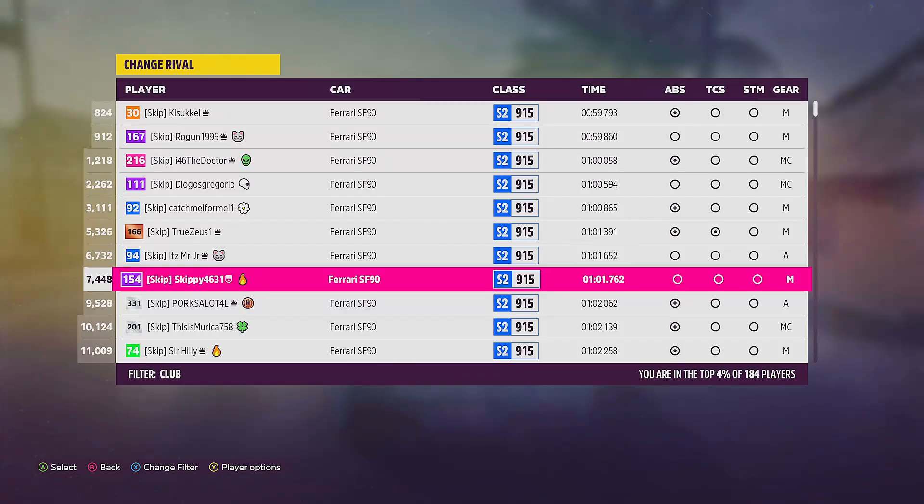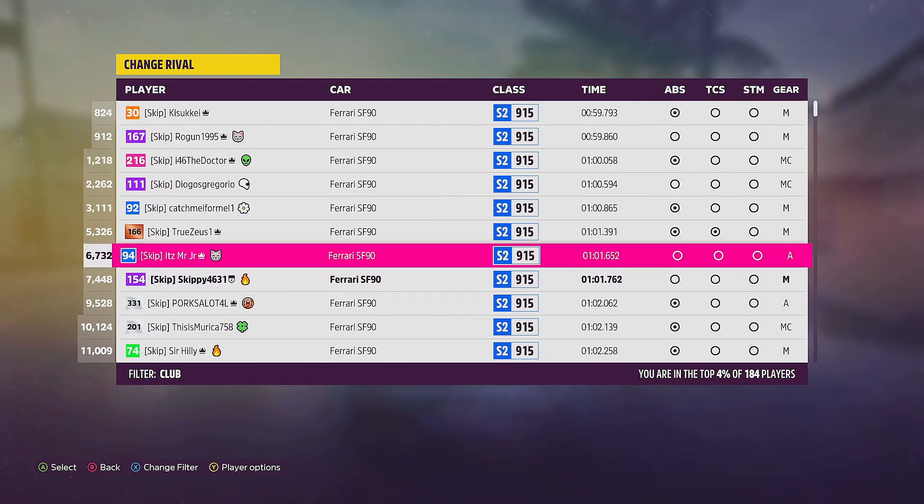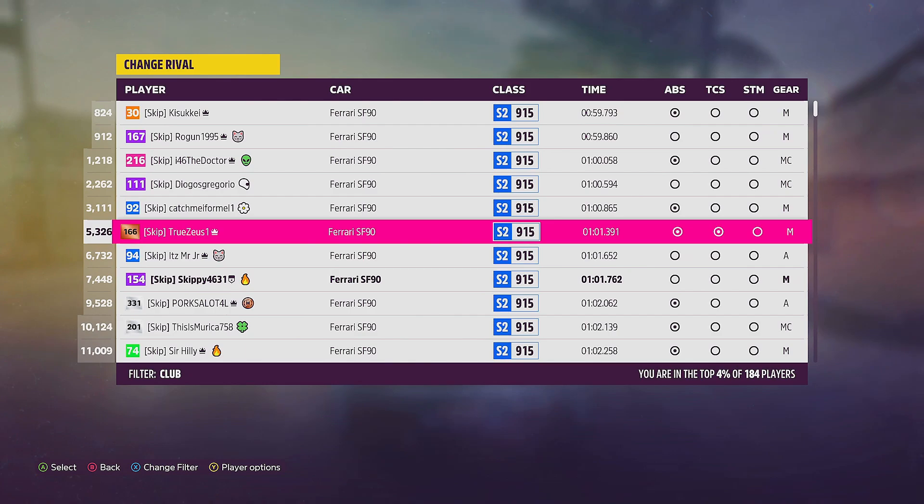Let's go check out the club leaderboard. The one clean decent lap we did — 1:01.762 — put me eighth on the club leaderboard. Had I managed to keep that other lap clean, the 1:00.961, we would have been sixth on the club leaderboard. That is absolutely heartbreaking. But like I say, we will come back to this and see if we can put in a faster, cleaner lap. Anyone can take part in Monday Monthly Madness — just join my club Team Skippy on Forza Horizon 5 and set the fastest lap time you can in this month's Ferrari SF90 on the Playa Azul circuit. Thank you so much for watching. If you're new, consider subscribing and a like rating is always much appreciated. Stay safe guys, have an awesome day.